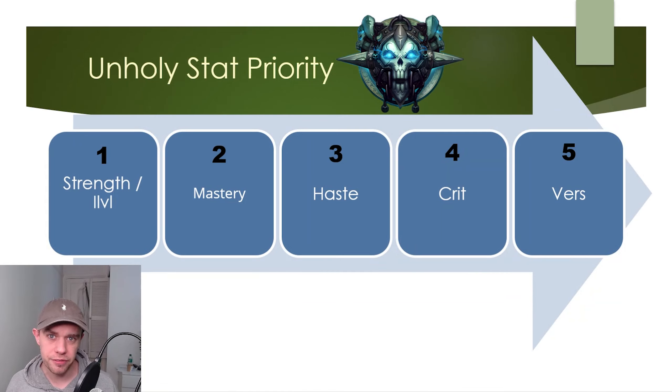Starting off with the stat priority for Unholy, the first thing I recommend is always getting a higher item level and better gear, and therefore Strength as a priority. The secondary stats don't matter as much as long as you're getting higher item level. If you would like to know the priority as a generalization, it's going to be Mastery, then Haste, then Critical Strike, and then Versatility.